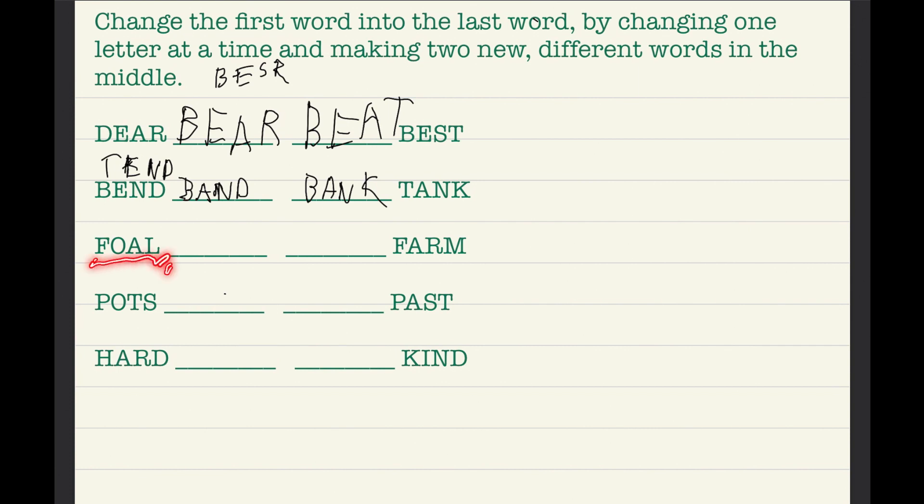So now we have 'fall.' We cannot change the F. We can change the A, the R, and the L. Swapping L and M gives us 'foam' — and that is a real word! Foam is the squishy stuff I like to play with.